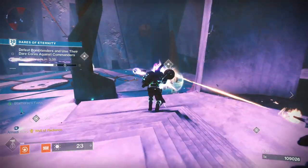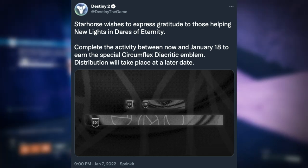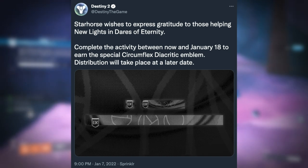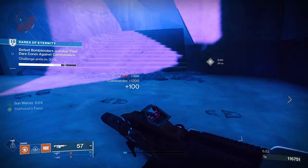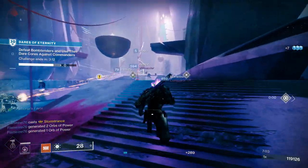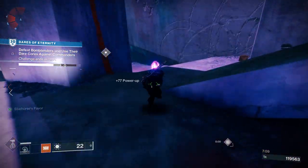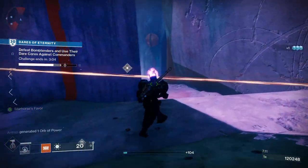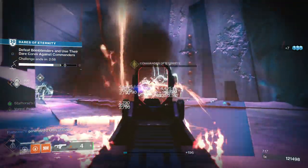The Destiny 2 Twitter account then revealed the emblem we're going to get. The emblem is pretty cool and was spun up very quickly, giving the team a heads-down on delivering and polishing the final few features of Witch Queen at the moment. Let's have a look at the Circumflex Diacritic emblem. To get the emblem, all you have to do is run a version of Dares of Eternity between now and January 18th, 2022, and Bungie will issue the emblem at a later date. We'll get a notification from Bungie when that becomes available — just run Dares of Eternity and I'll let you all know here on the channel when it's ready to pick up from your collections.